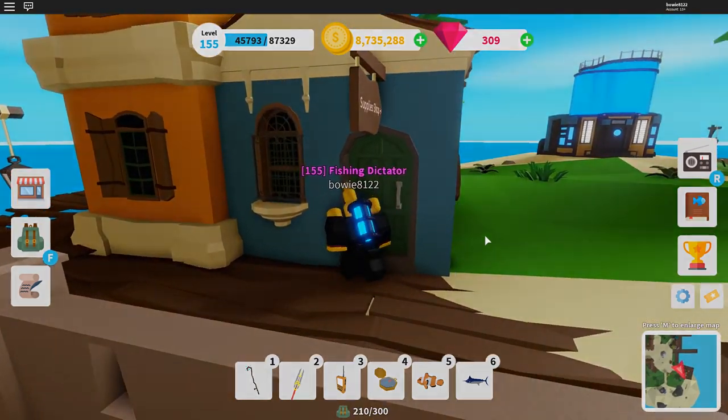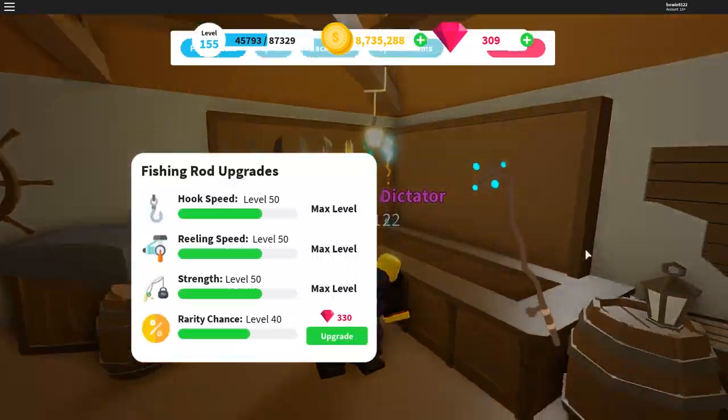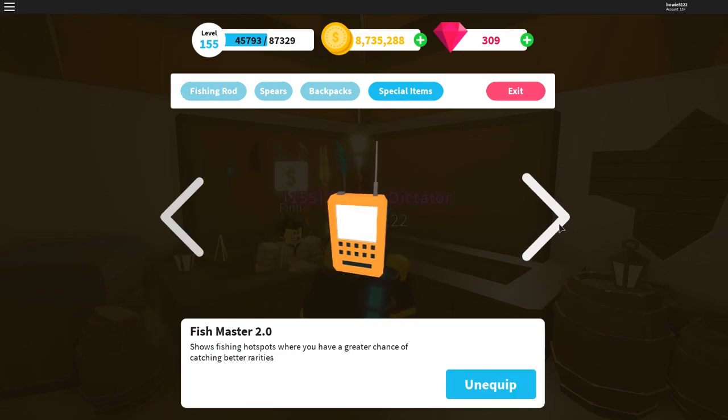Inside Finn's supply shop you go to Finn, you talk to him and you go to the special items tab and you can buy the hotspot here for 1500 gems. You can either grind those gems by doing the jobs or you can buy them with Robux.